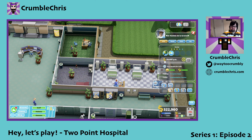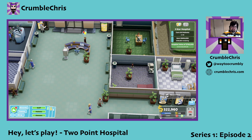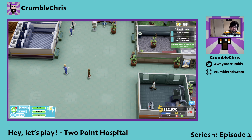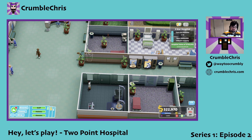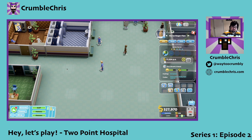Let's see where we are. Cure 30 patients, earn 400,000, and have a hospital value of 750,000. Well, we already have the hospital value, and we just need to cure 30 patients and earn 400,000 — we're doing well today. Do we have nurses running around? That nurse is on a break, that nurse is on a break. So we have nurses that are on breaks.